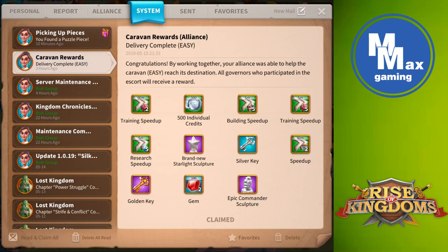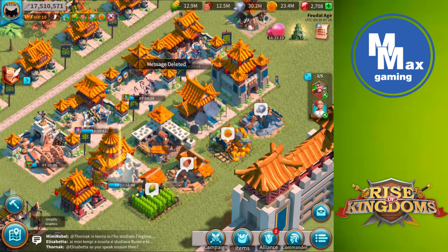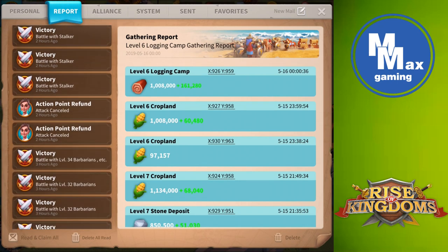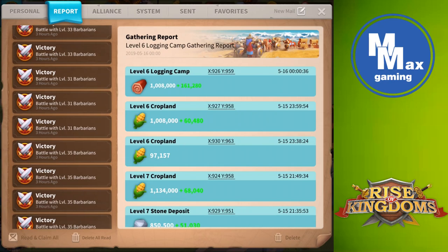We got 89% and these are the rewards we got — decent rewards. It takes about 25 minutes to escort your caravan across the map. Let me show you some battle reports for that.